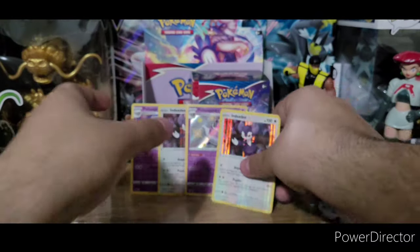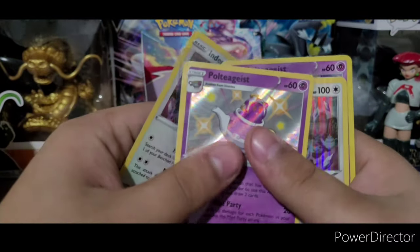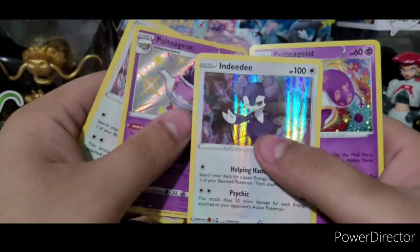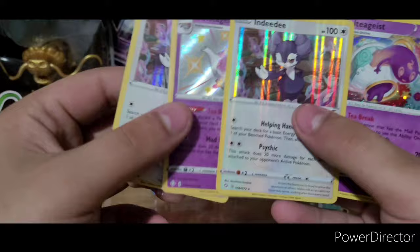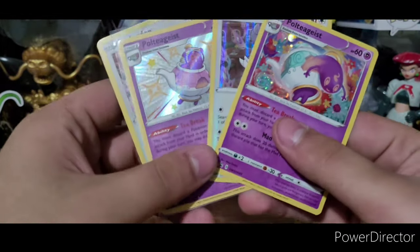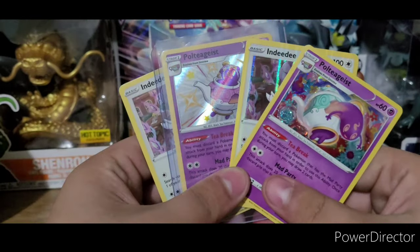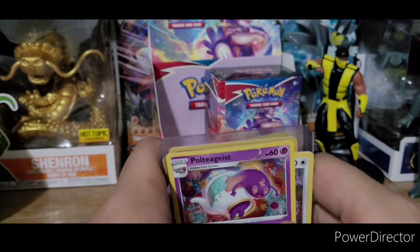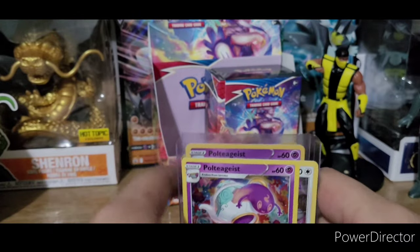Quick recap: we got the hollow Indeedy, the shiny Poltergeist — that was definitely our pull for the box, definitely worth it — and another hollow Indeedy, so we doubled up on the hollows. And then we got the promo Poltergeist. Lots of Poltergeist and Indeedy! Anyway, that's gonna be the end of the video — remember to like and subscribe. This is Hey On Plays and I'll catch you in the next video. Peace.